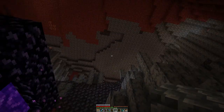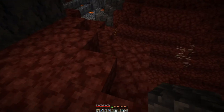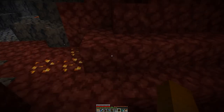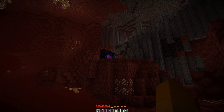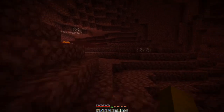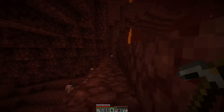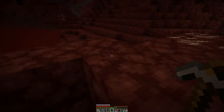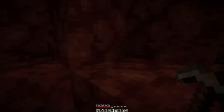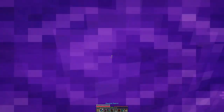Alright, right at the corner of a basalt delta, so we are looking for a fortress — we will not venture in here. Let's take the coordinates so we can find our way back. And there is a ghast. Let's not make them angry. Let's also not make the piglins angry. Let's just head back real quick and put on our golden trousers that we snatched for exactly this event.